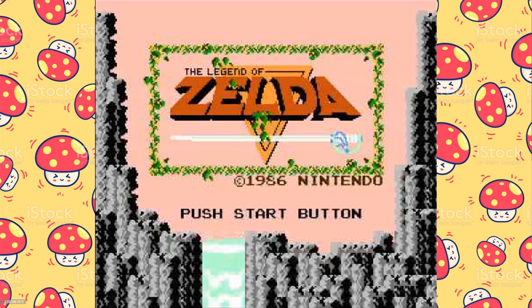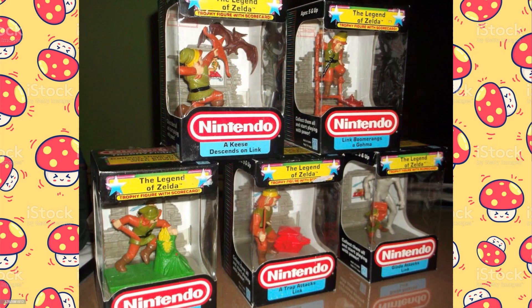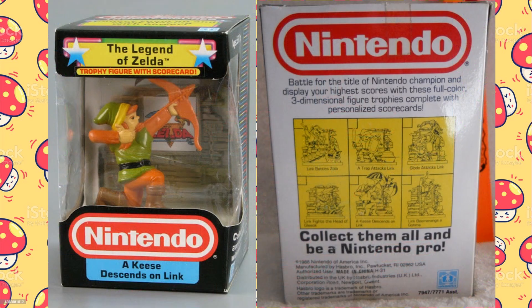The next set of trophies is from The Legend of Zelda, featuring an elfin hero named Link who wandered the land of Hyrule in an attempt to find parts of the legendary Triforce artifact and save Princess Zelda, who was held captive by the evil Ganon. Each trophy figure depicts Link fighting various enemies from the game, each with a dungeon or ruin background. The back of the box showed six scenes, but the general consensus is that the Link Battle Zola trophy was never produced or offered for purchase.